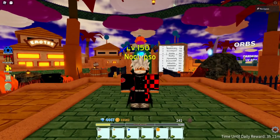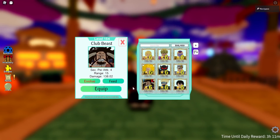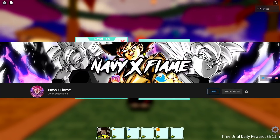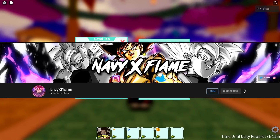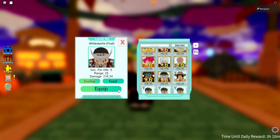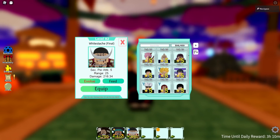First, let me get six-star Whitebeard and Kaido. I got a 134 Kaito — the guy who gave me this is Navy X Flame, so go subscribe to him because when he reaches 100K subs he's getting Super Saiyan 3 Rose as his special unit. Alright, we got six-star Kaido, six-star Blackbeard, six-star Whitebeard, and I need to find Shanks — I think I have him but at level one.